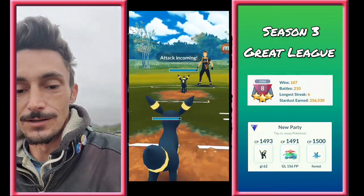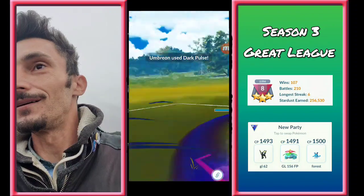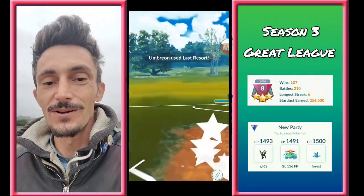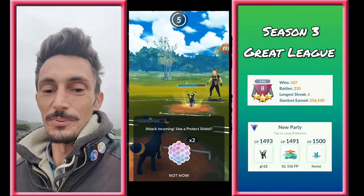Alright, battle number one, let's go. Umbreon into Umbreon. Oh man, does he have Last Resort? Because I got Last Resort. Let's see — he's throwing already. He does not have Last Resort. He's got Dark Pulse.